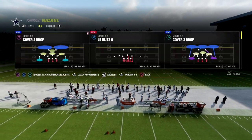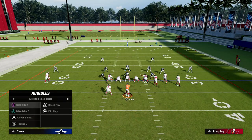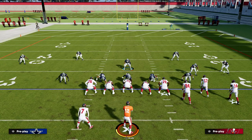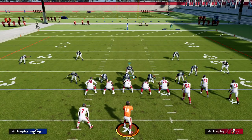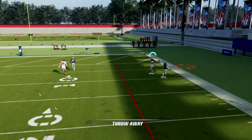What we're going to do is audible to Mike Blitz Zero in Nickel 3-3 Cub — audible down and you'll see minimal movement. The beauty of this defense is through a very simple setup: we just pinch our line and linebackers, then QB contain. You're going to notice that we send five men at the quarterback and sometimes it comes completely free.